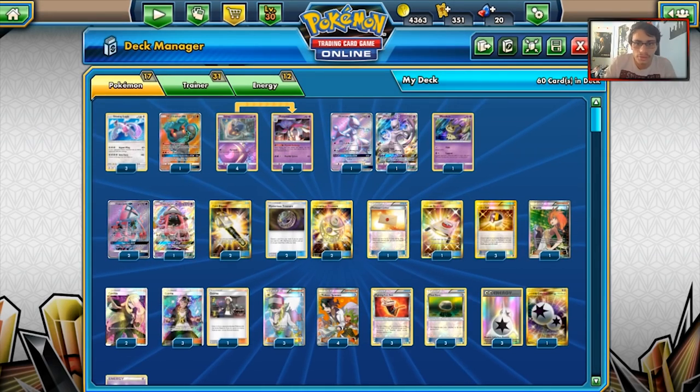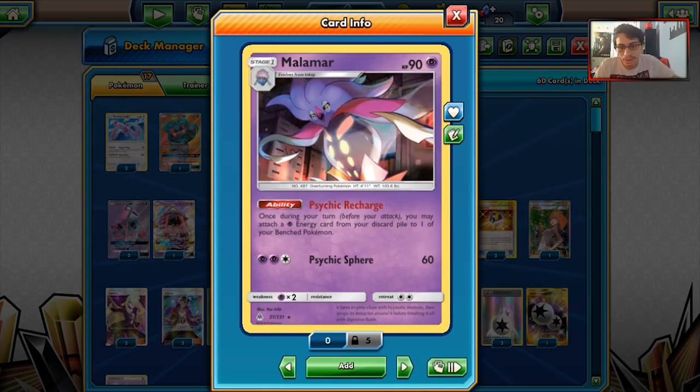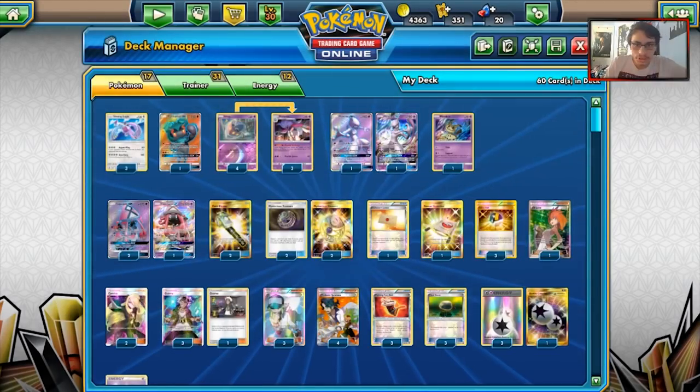There are actually a lot of interesting Psychic attackers in this list. There's no Dawn Wings, but looking at the top 30 list on Limitless, the deck was piloted by Nick Capobianco — shout out to him.